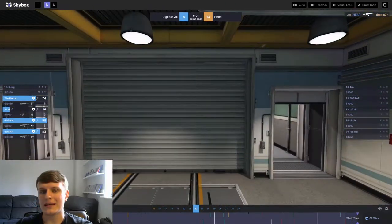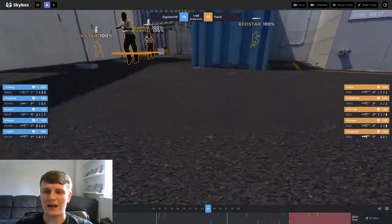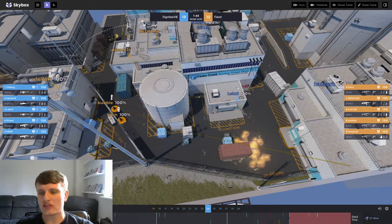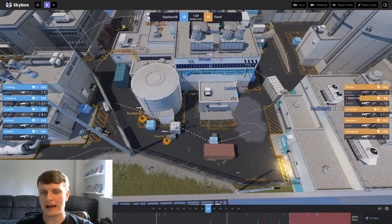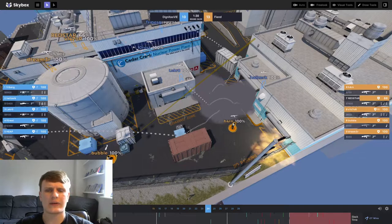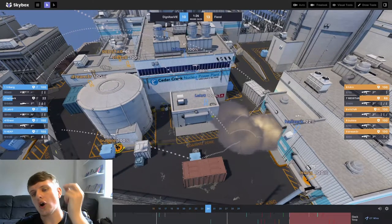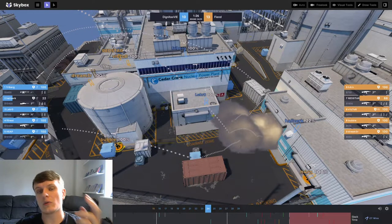Right, round 24 — the comeback is very much on. This is actually going to be the round from Fiend where I most like their initial approach. They set up deep outside smokes again giving lots of space to work with, burning a lot of Dignitas's utility. Bubble is going to escort Han into Secret. I like this from Fiend — they finally get some reasonable map control. More importantly, they've gotten a player into Secret without Dignitas knowing for sure, and that gives themselves another aspect to the hit.